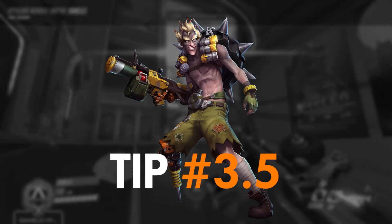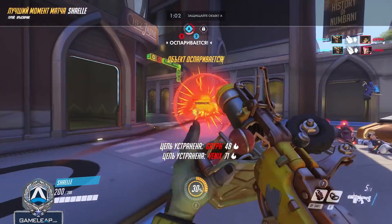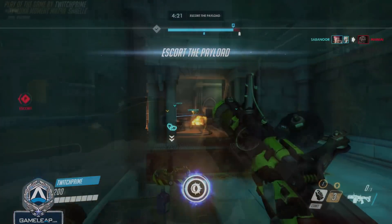And tip 3.5: when spamming enemies that you can't even see, if you manage to get a pick, be sure to type 'calculated' in match chat to get extra BM on the enemies and tilt them.